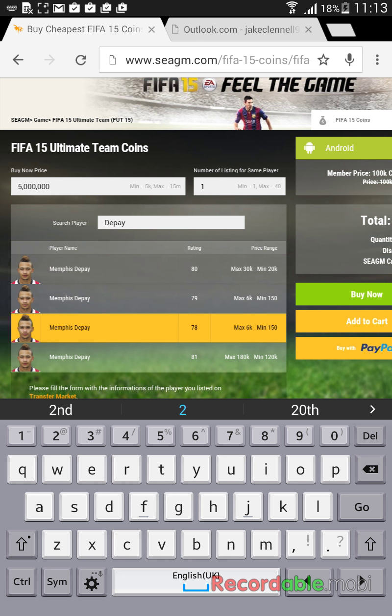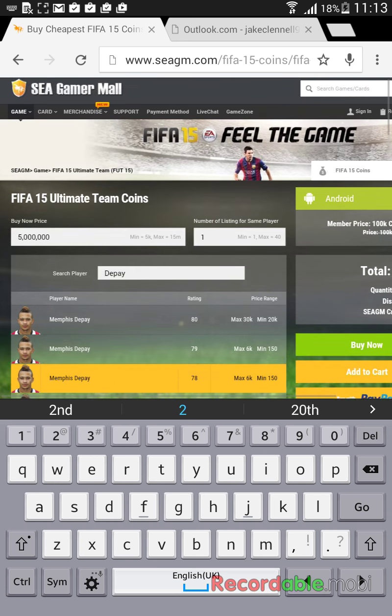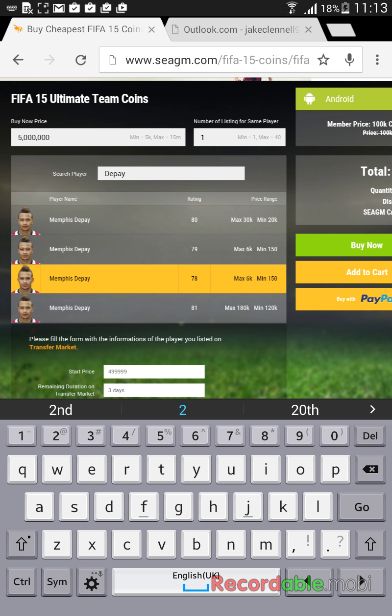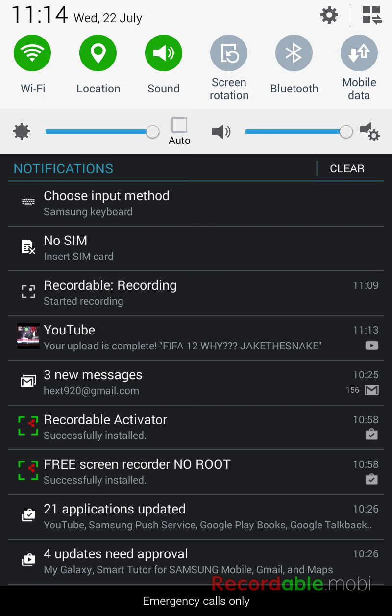This is a really cheap website — five million for seven pounds fifty, it's just unbelievable. If you find any other websites, put them in the comment section below. No scamming, no surveys. If people comment on videos saying 'check out this coin generator', just ignore them — they're fake. All they do is survey you, there's no real download. They just want to make money from scams. If you enjoyed this video, make sure to check out the website. Bye!